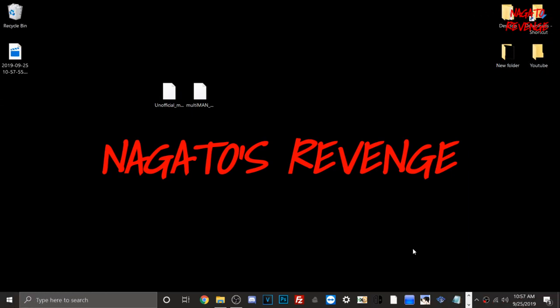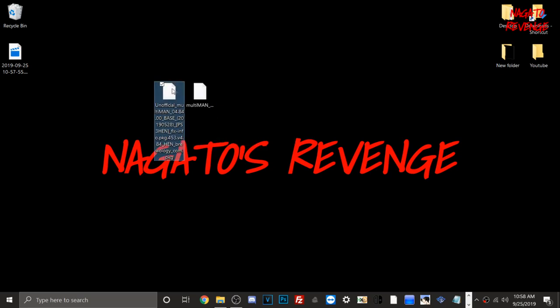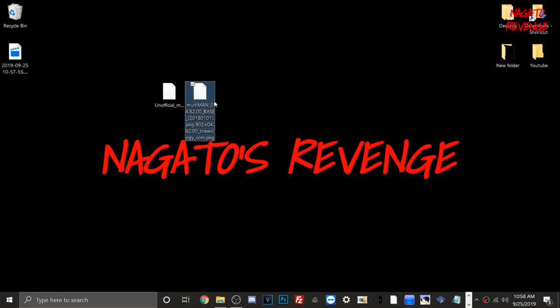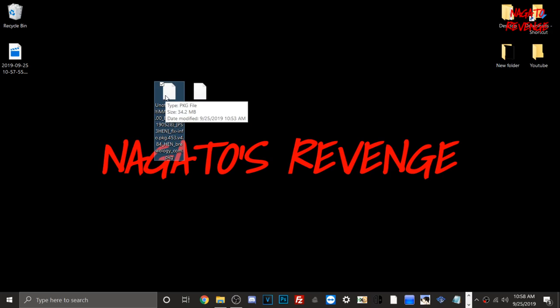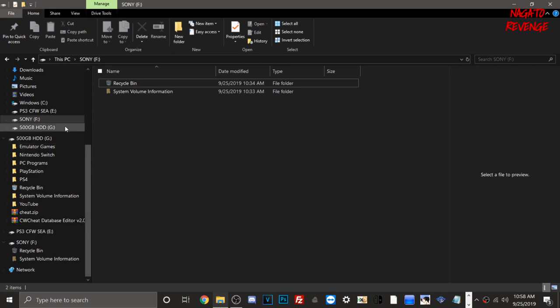Assuming you followed all the prerequisites, let's get started on the PC side first. The only two downloads you need are MultiMan — depending on your system. The one labeled 'unofficial MultiMan for HEN' is for HEN-enabled systems, and the one labeled '4.82 base' is for CFW. Go ahead and download whichever applies to your modded PS3. Once downloaded, open your file explorer and plug in a USB drive — you will need a USB for this method.